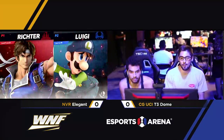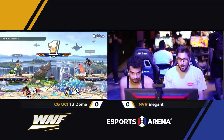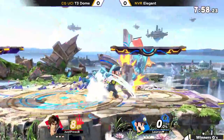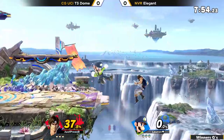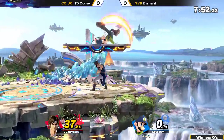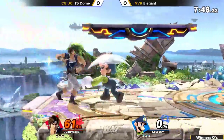He did the Elegant shake. Elegant is the true master of the Elegant shake. T3 Dome on the left versus Elegant on the right. Elegant already finding his way in very quickly, but not going to get too much damage for it. He's just landing these jabs.